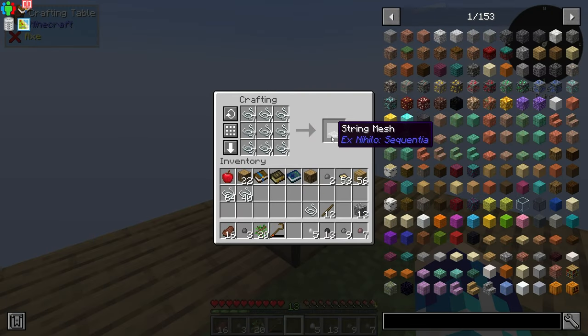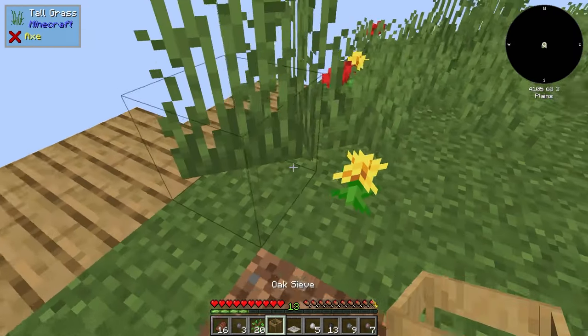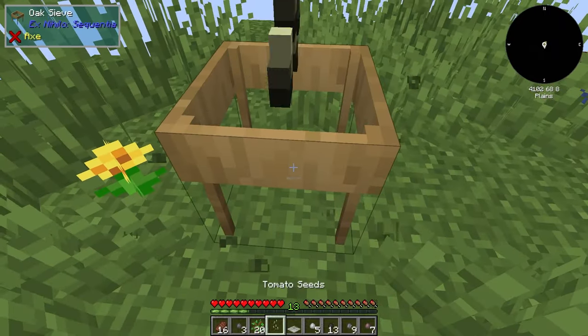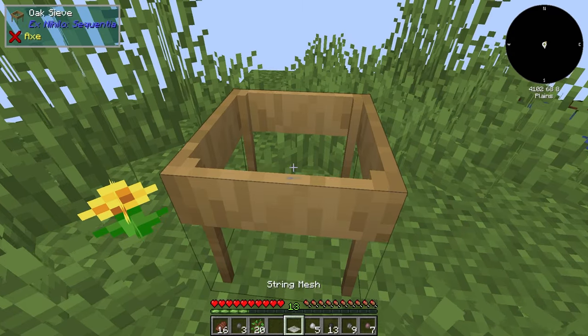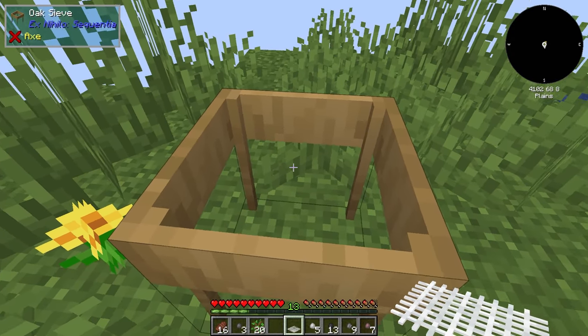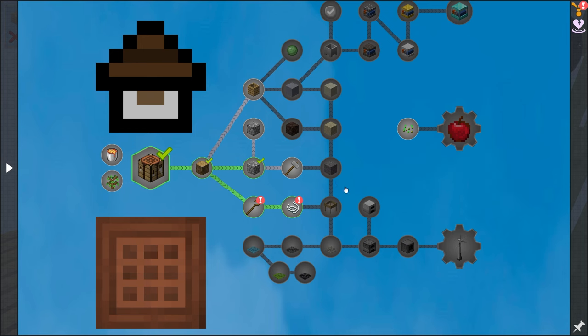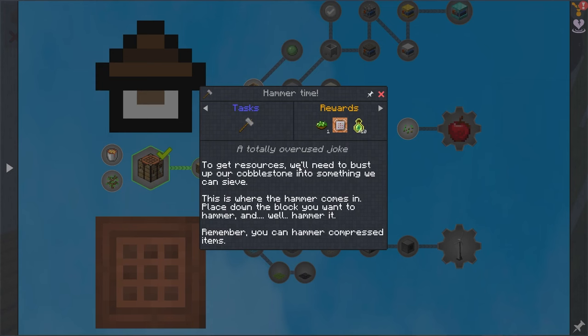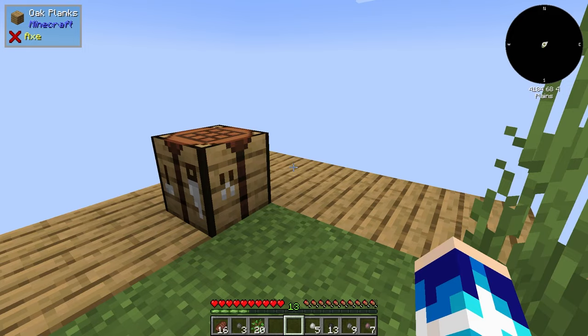So we can vein mine all of these for lots of string. String can be made into these meshes. We can also pick up a sieve. Where do we want to place this? Should we just place it somewhere on the grass? So you can place the string mesh in the sieve. To actually be able to pick up the quest, we have skipped past things — I always end up doing that. We need a hammer.